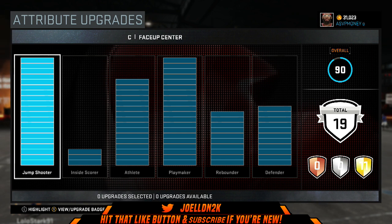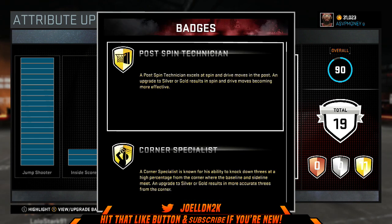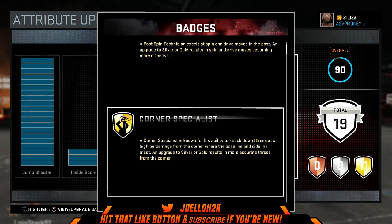I cannot yet equip the dunks that I want. My signature dunk is the Skywalker — I love that dunk in this game — but I can't do it because I don't have driving dunk at the required level. It's at like 61 right now, but I'm gonna get that towards the end of the upgrades for my athlete.